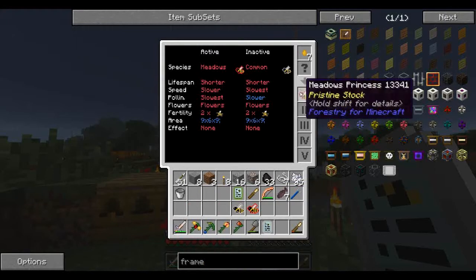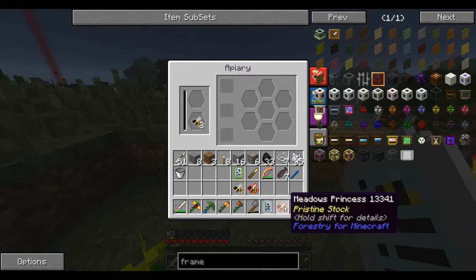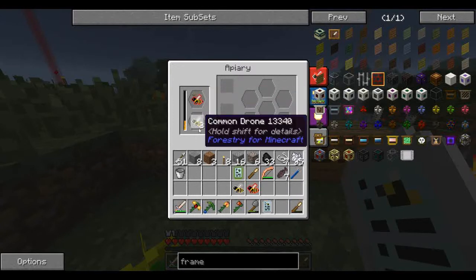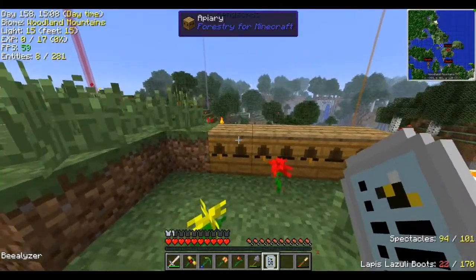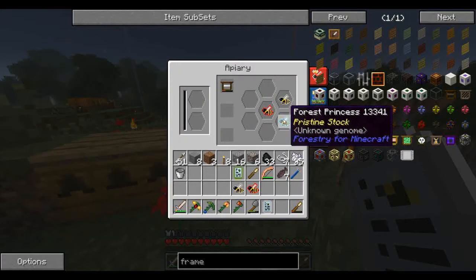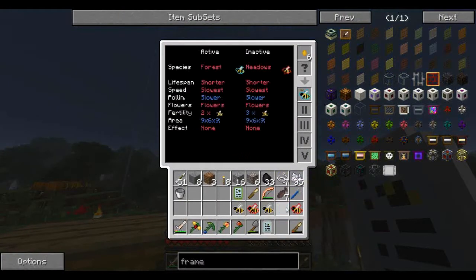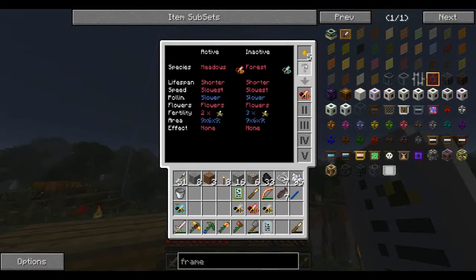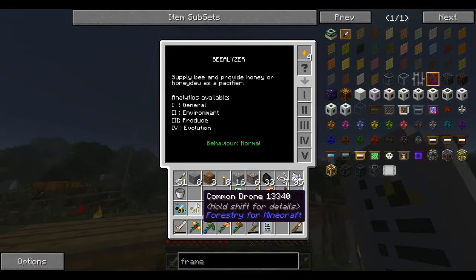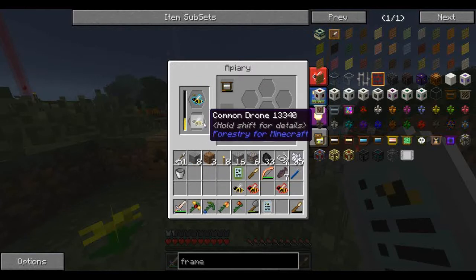The good thing about her being a metals common now is when I put her back in — with purebred commons — she's got only one side of the active trait to get rid of. So chances are we can get rid of the metals princess portion and turn her into a common princess from that. Okay, so we've got a forest. I'm going to run out of bee drops — this is why I want to be doing this. So it's a forest meadows. That doesn't necessarily help us.